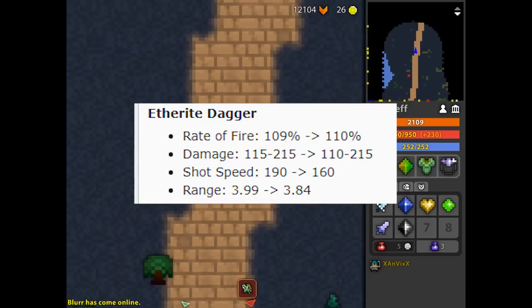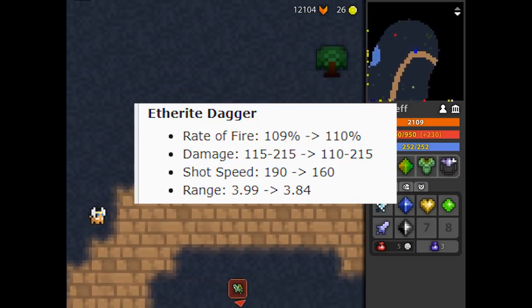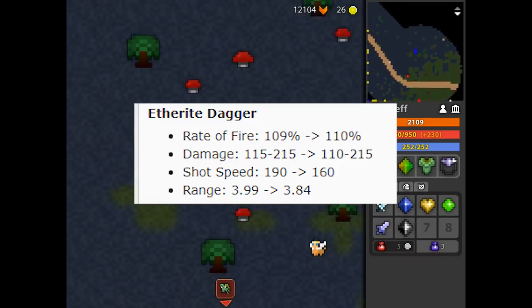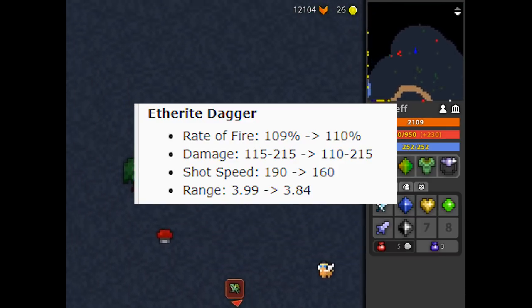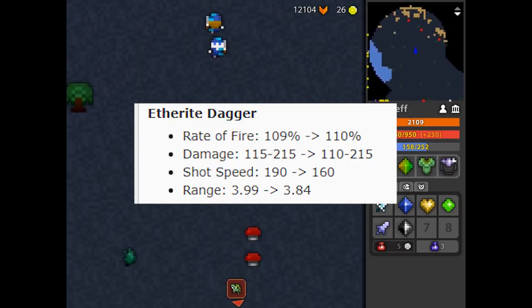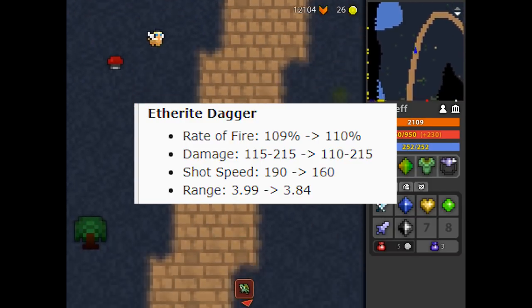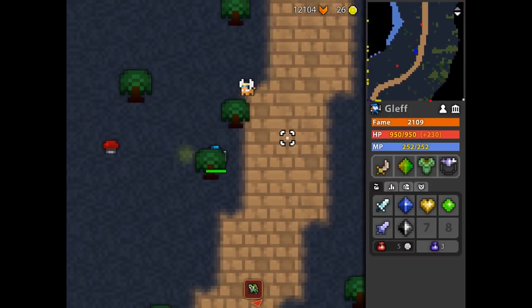The Aetheryte dagger had a rate of fire of 109 and they added it up to 110. The damage was 115 to 215 and now it's 110 to 215. The shot speed was 190 and they decreased it to 160. They also decreased the range a little bit. So finally I think the seeder is better than the Aetheryte.